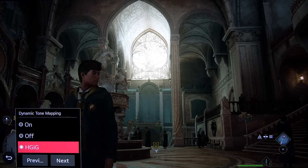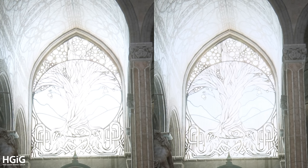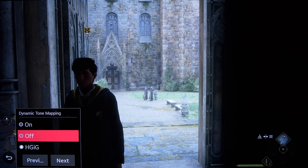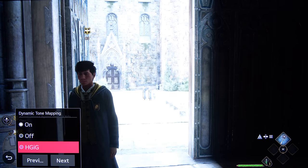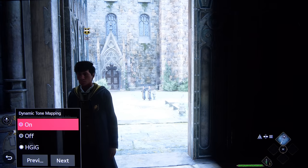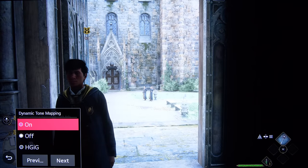Regarding HGIG versus dynamic tone mapping: dynamic tone mapping off is a very bad idea in this game. Unlike games such as Dead Space where there are no proper HDR settings and peak brightness can reach ~6000 candela — where I'd recommend dynamic tone mapping off to avoid clipping — this game allows proper HDR setup. My recommendation is to play with HGIG enabled. Dynamic tone mapping on is not ideal since HDR works really well on the CX and G2. I also found that with dynamic tone mapping on, the HDR brightness setting of 25 was occasionally too much, but this depends on your TV, settings, and viewing environment.